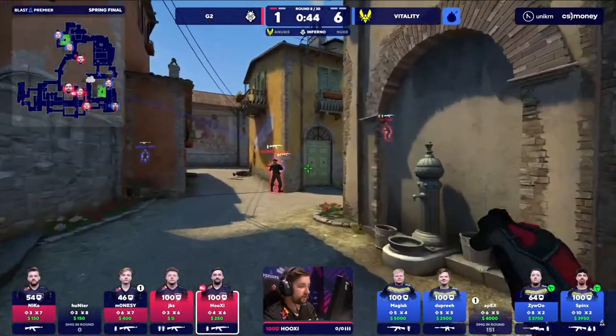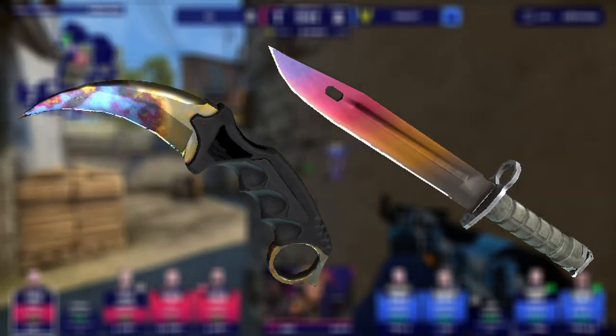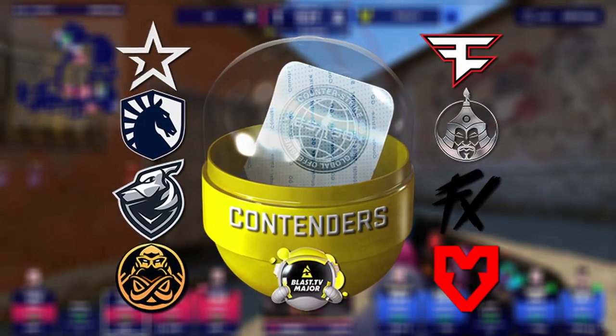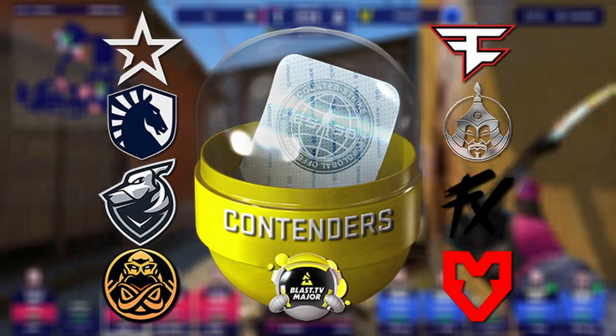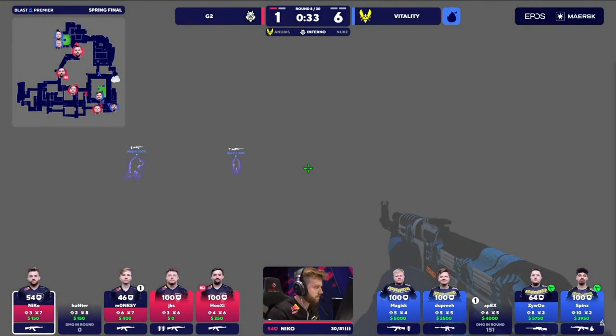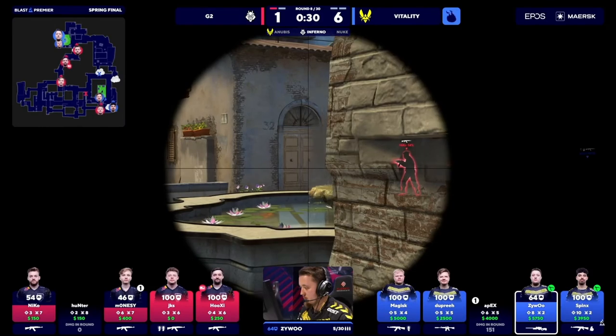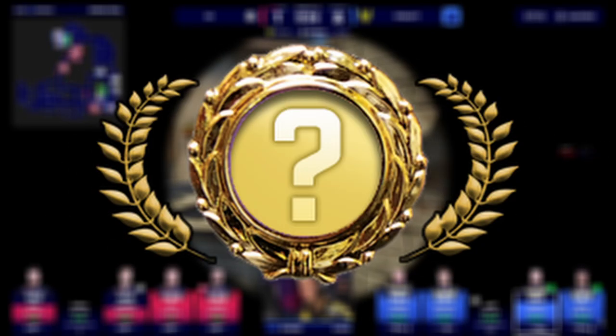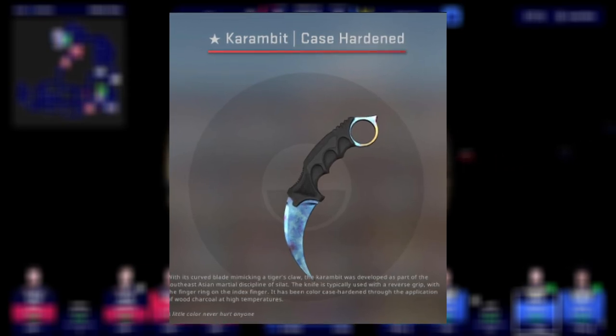If you end up opening these cases, you gotta trick the game a bit into giving you better skins. What I'd recommend is starting off with cheap cases or sticker capsules and try to get as unlucky as possible. Then, once you go a solid 50 capsules with just blues, switch over to one of the cases I mentioned so that once your luck turns around, you'll be gifted with a godly unboxing.